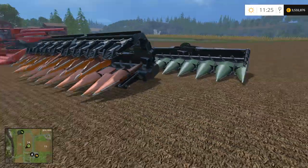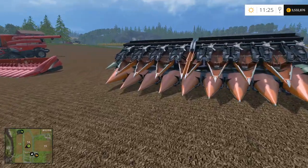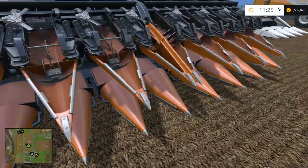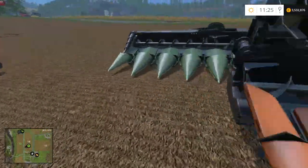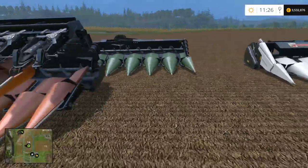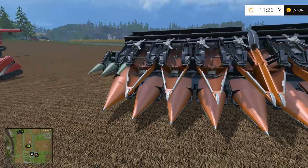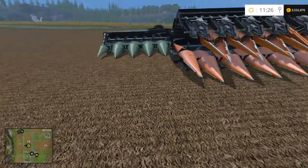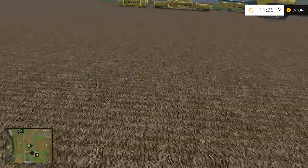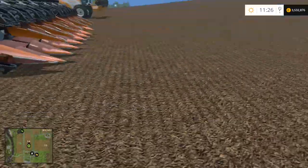These heads, along with some other things such as the semi and some others I haven't looked too far into, you can customize them by changing the color. As you can see, this one's orange, the one behind it's green, and this one's white. I do like how they're just trying to add something different — not just the same red head the whole time.